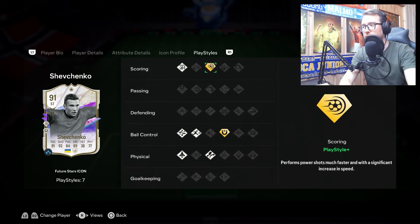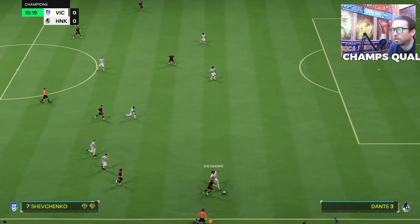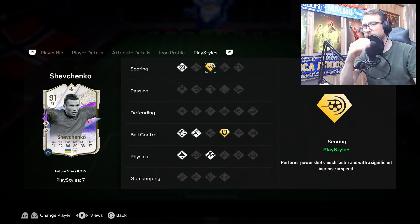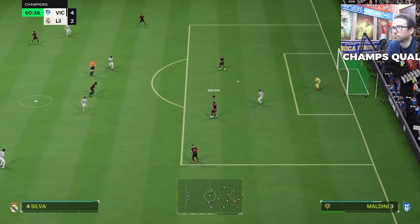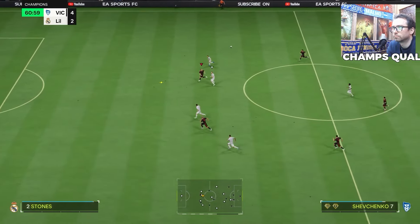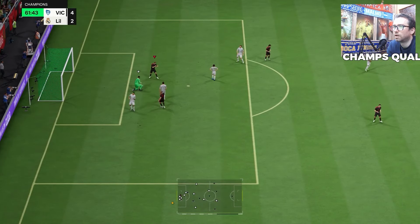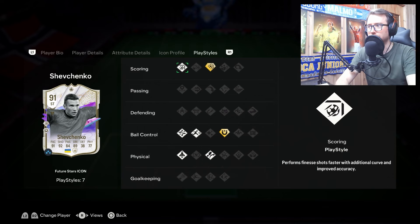The Power Shot+ is also nice. I used it a couple of times. It's not the best power shot I've seen — Jean-Pierre Papastathopoulos has the craziest power shot in the game so far. Shevchenko's power shot is good, but not quite on that level. Still, from the right angle with the right power and good timing, he's going to score some quality power shots.